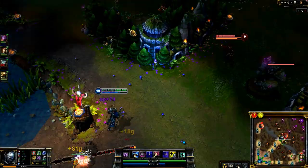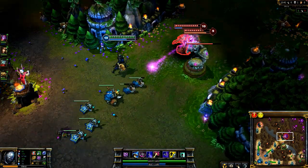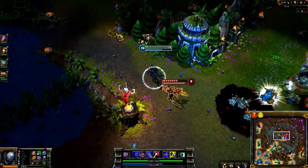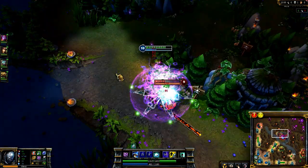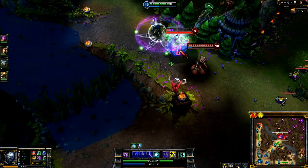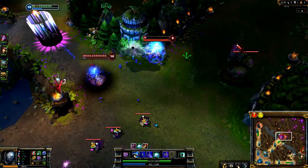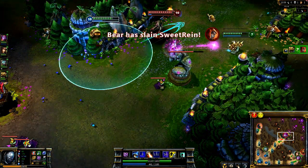Victor's full damage combo is extremely potent. I notice Shyvana trying to dive me, so I hit Power Transfer, lead her away from the turret, and keep running until the spell comes back from cooldown. Immediately after, I lay down everything. Gravity Field keeps her in range of Chaos Storm, as Death Ray and Power Transfer also deal significant damage. Thanks to Morgana's Black Shield, she just barely survives the encounter, but Rammus rolls in for the kill immediately after.